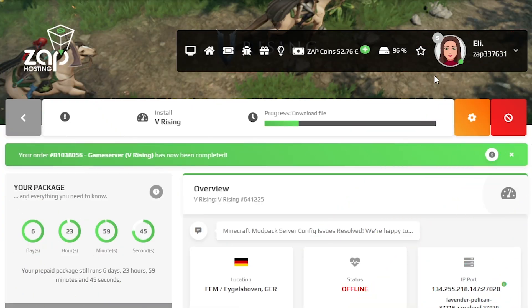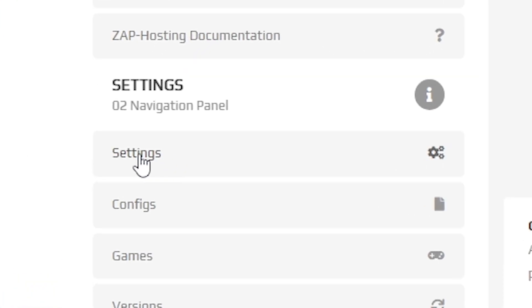Now open your server's web interface and wait for the server files to finish downloading. After the installation is completed, navigate to the settings tab which can be found on the left.